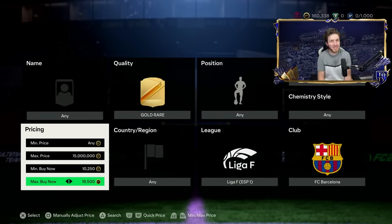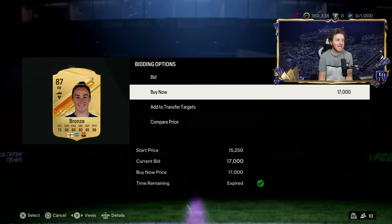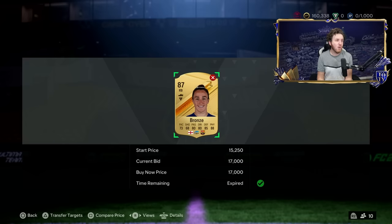Do this around FC content drops and lightning rounds. As you can see, 19K is the cheapest now — at 17K that would have been nearly 2.5K profit. I've been making this kind of profit literally for a few hours. Once you have the search going, even if you've lost a player on auction, the most efficient way of sniping is this: compare price, go back, and eventually you get more. I've made about 70K in 70 minutes — 1,000 coins per minute.